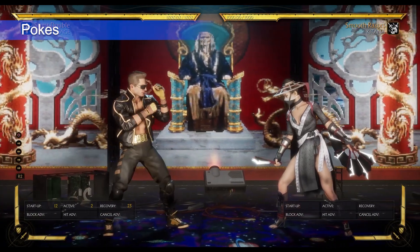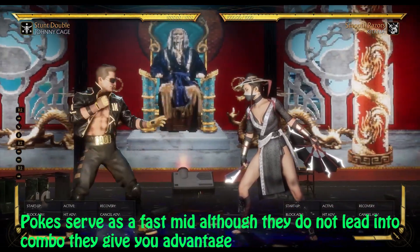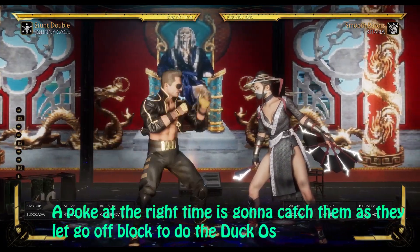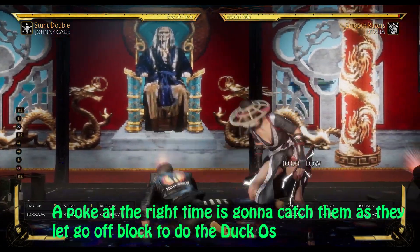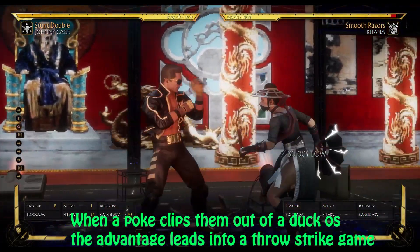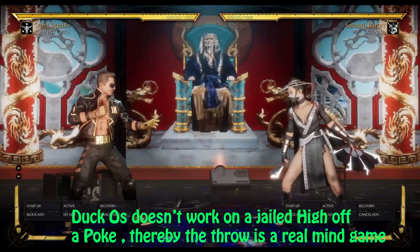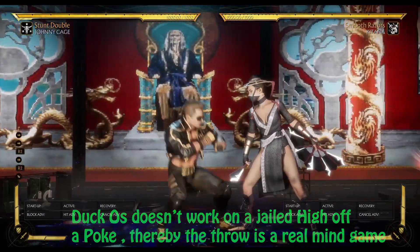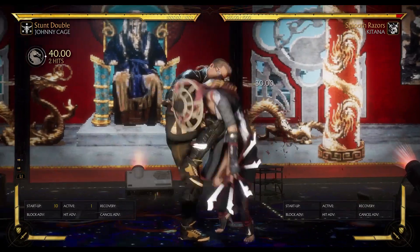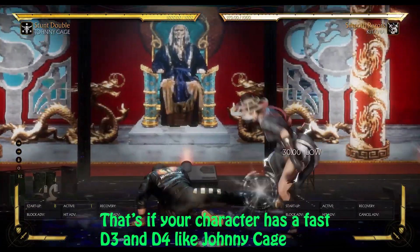Now we're onto number 4, which are pokes. Pokes are really helpful and important. If you do not have a fast mid like Johnny Cage and you don't want to risk short hops, here's how pokes are really effective. We all know that a fast mid clips people trying to Duck OS — the same goes for pokes. Johnny has a down 1 that has 7 frames, a down 3 that is 9 frames, and a down 4 that is 8 frames. So if an opponent is trying to Duck OS consistently, pokes are going to clip them a lot. For instance, a dash-in down 1 — if the opponent is trying to use a Duck OS to option select a throw — a dash into down 1 is going to catch them trying to Duck OS. The same goes for a dash into down 3 and a dash into down 4.